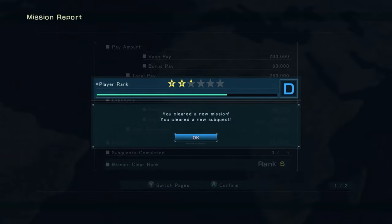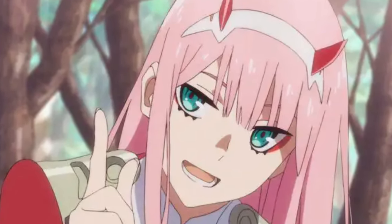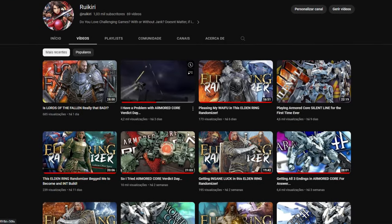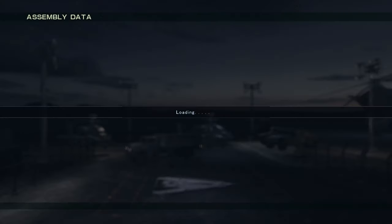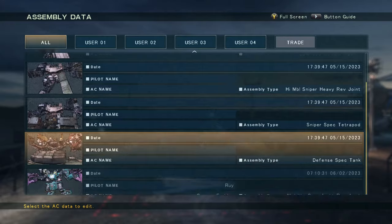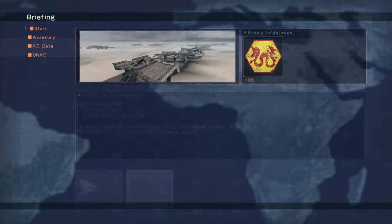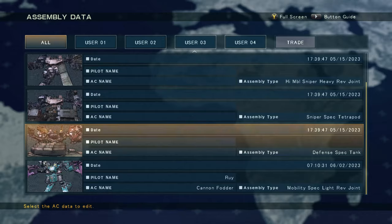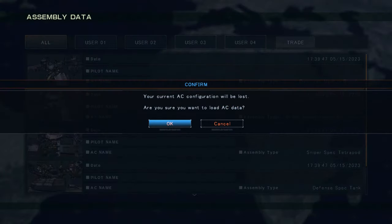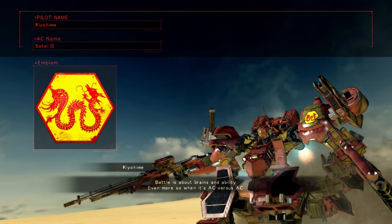Tank legs were a mistake — they're cool and have a lot of health, but I prefer more mobility. Also, speaking of mistakes: in my last Verdict Day video I said it would be nice to have different loadouts like AC3 for different damage types, but you actually do have that. It's the schematic system from AC4, and I completely forgot about it. When you jump into a mission you can go into AC data and load something else.